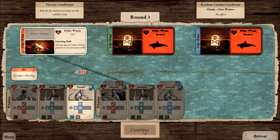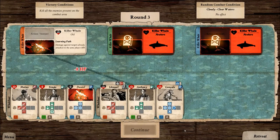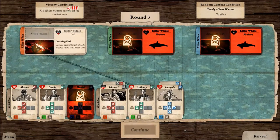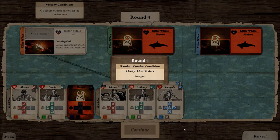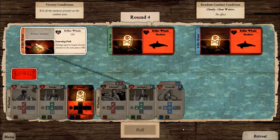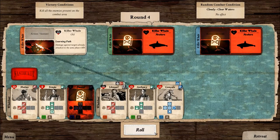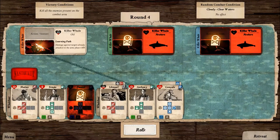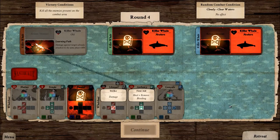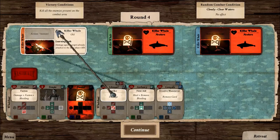The attack targets Daniel, who is really low on life, and in fact with the bleeding he dies. I'm sorry. There is another round with clear waters and I think it's time to finish this combat, hitting really hard the last killer whale left. The creature is targeting Matthias's whale boat again but we have at least one — no, two attacks — so this is over. We did it for Daniel!